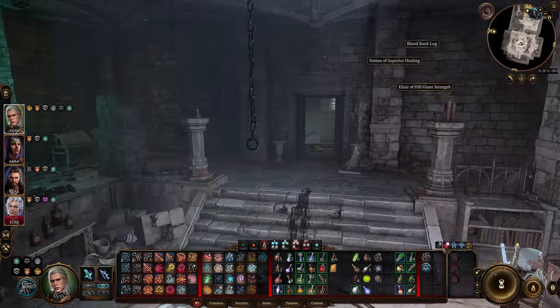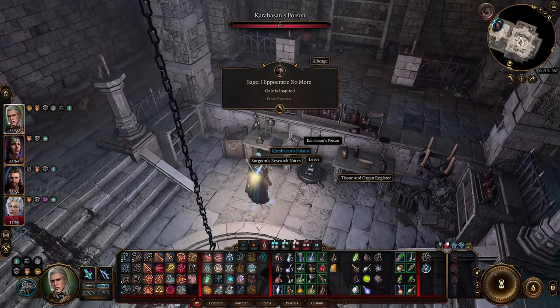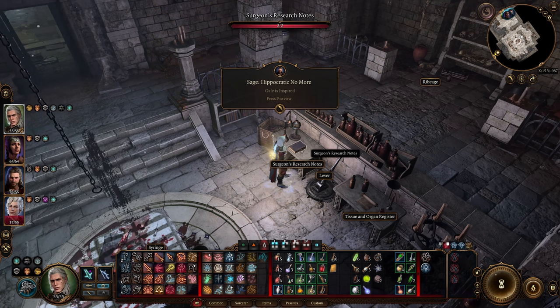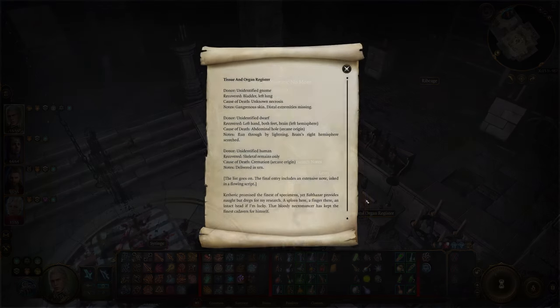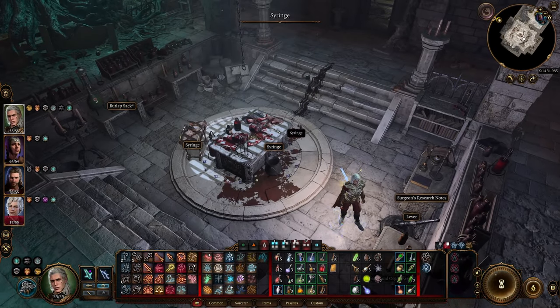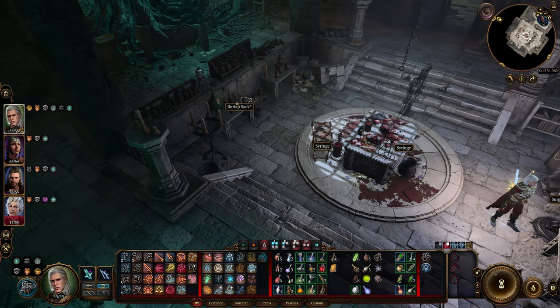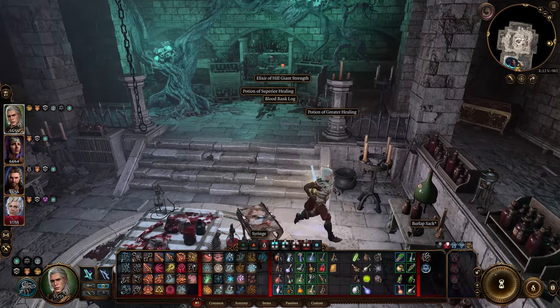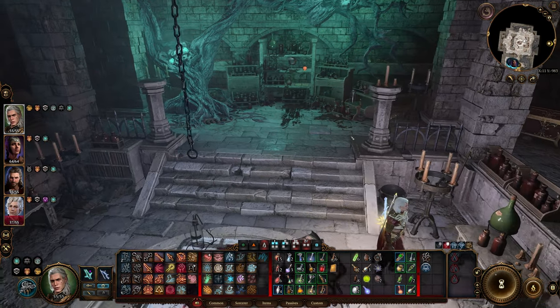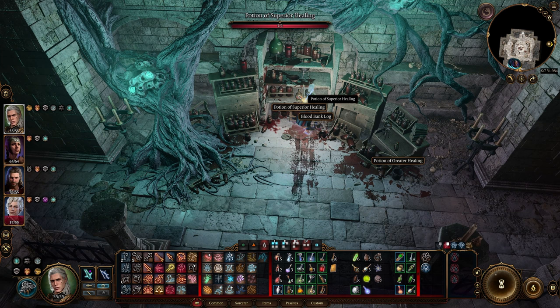What happened? Farah, some poisons. Tissue and organ register. Syringe — I don't think I need that. Burlap sack, let's check that. These are good things, let that fit in my pack. Superior healing, blood bank log.